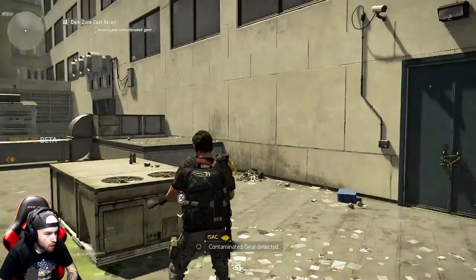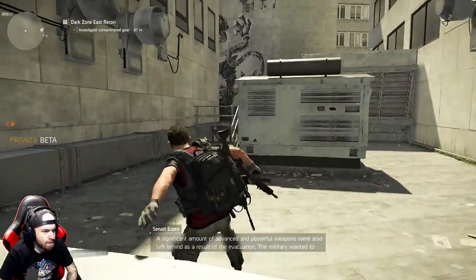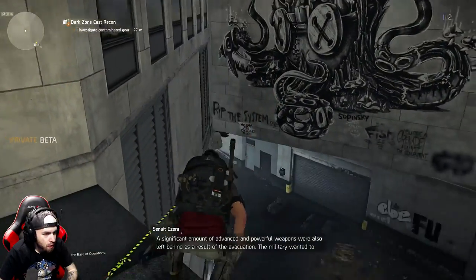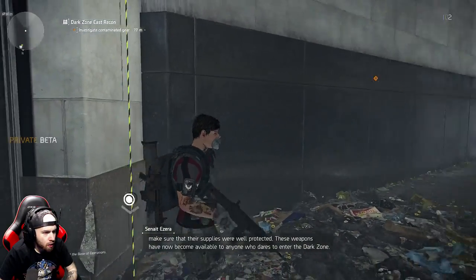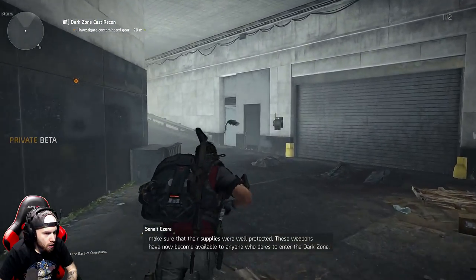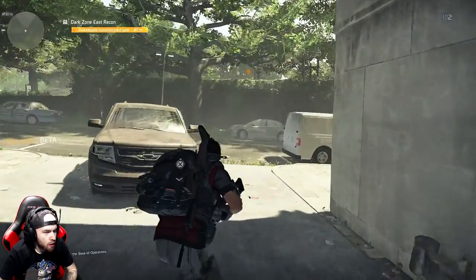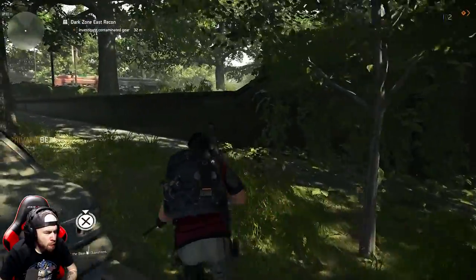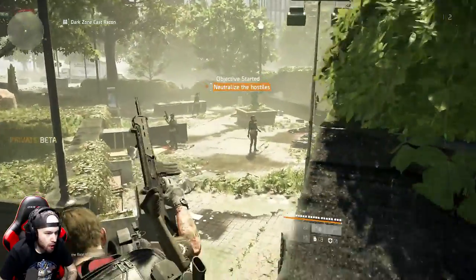Contaminated gear detected. A significant amount of advanced and powerful weapons were also left behind as a result of the evacuation. The military wanted to make sure their supplies were well protected. These weapons have now become available to anyone who dares to enter the dark zone. So I guess it's kind of helping teach you a little bit about the dark zone.